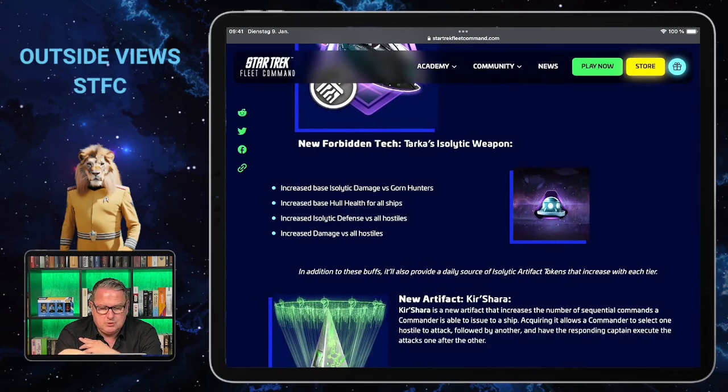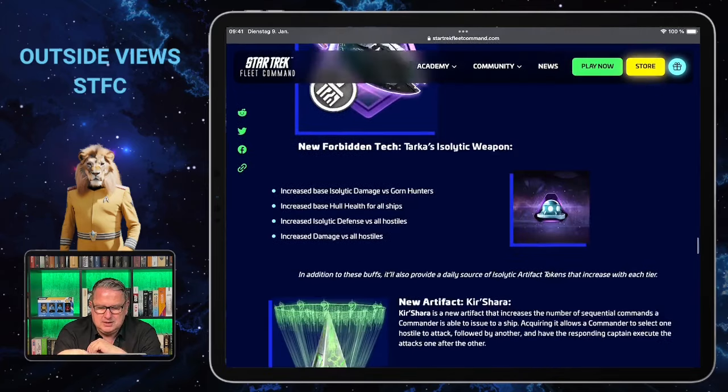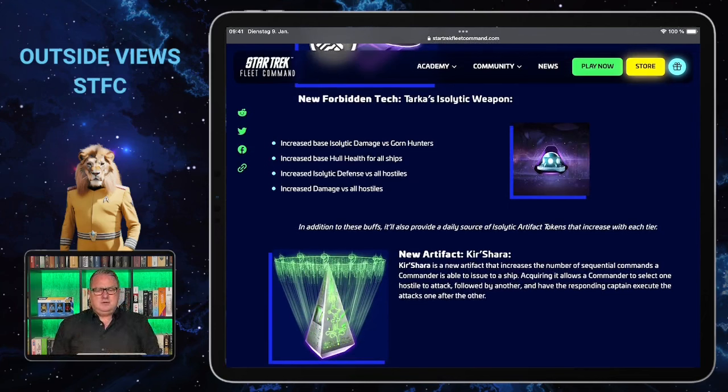There will also be new forbidden tech with the Tarkas Isolated Weapon, and here we come to the Gorn Hunters: increased base isolated damage versus Gorn Hunters, increased base hull health for all ships, increased isolated defense versus all hostiles, and increased damage versus all hostiles. You'll probably need this to deal with the Gorn properly. Unfortunately I will have to make decisions about what I can spend on the game, as I can't buy all three, so I'll have to choose what to try out for you.